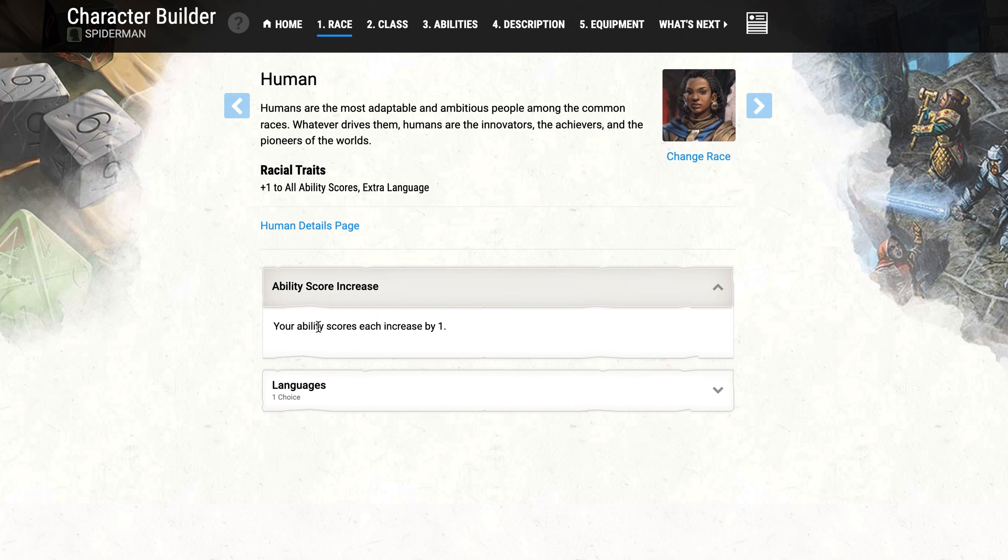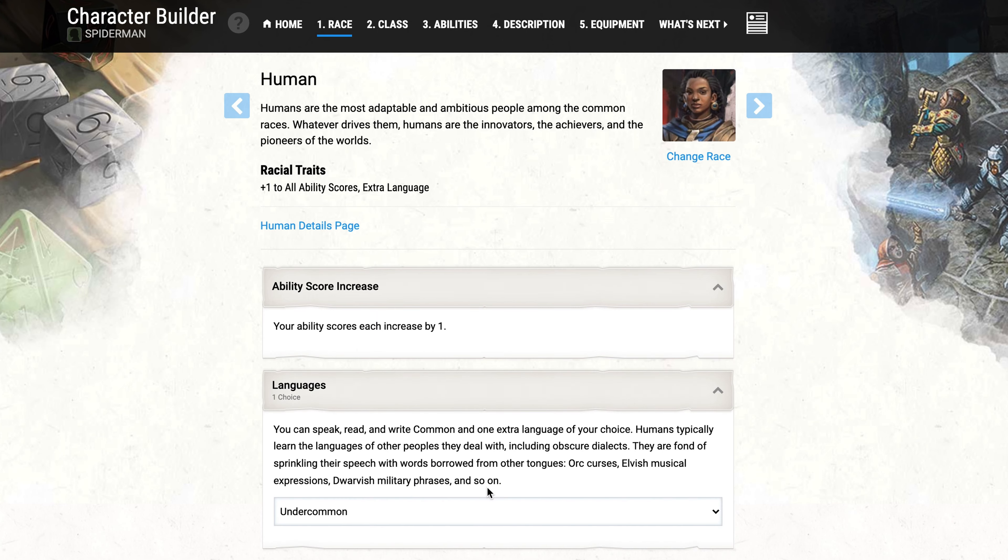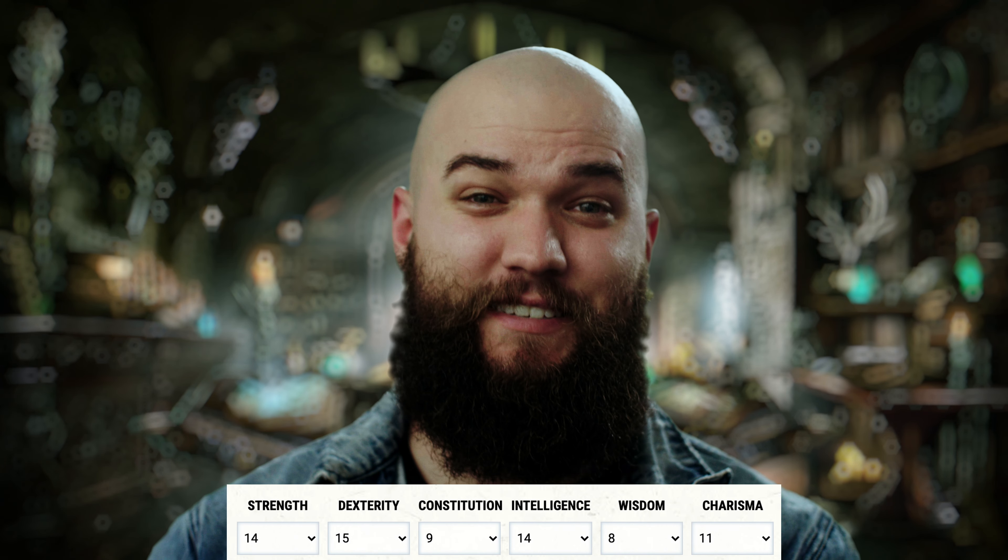So let's get things started and head over to D&D Beyond before I reveal the character art that I had commissioned for this build! You're gonna have to wait to the end of the video for that one. For now we'll start with a human with the folk hero background and roll some dice. Here's where everything fell for the base stats.